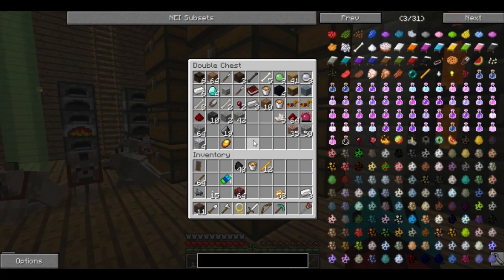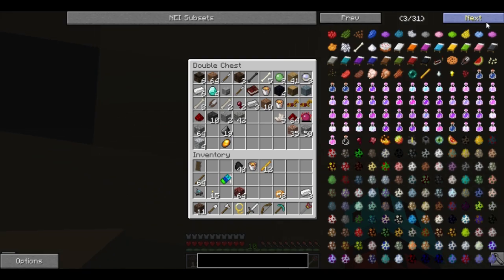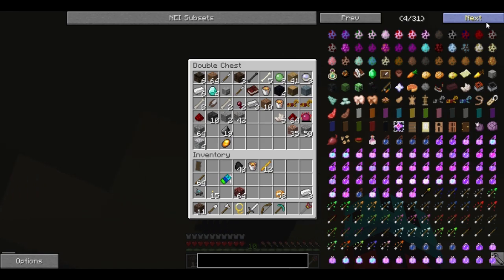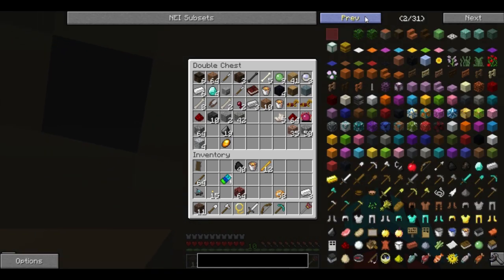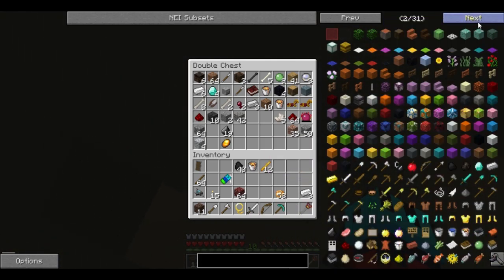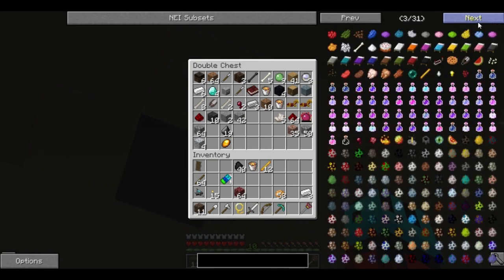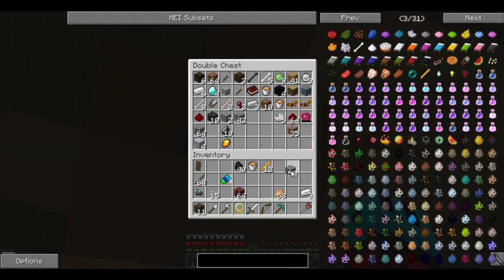I know there's a crafting recipe for a brewing stand. Where is it? Oh my god, where is it? Did they even remove it or what? I don't see it. It should be a fairly easy-to-find item. In fact, it should be right next to the cauldron. Where is the cauldron? It's usually right around here somewhere. There it is — cauldron. It's just cobblestone.